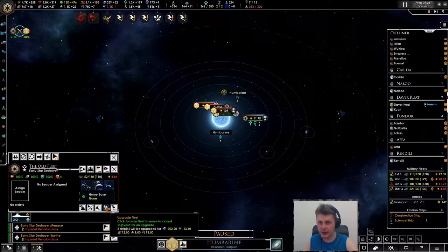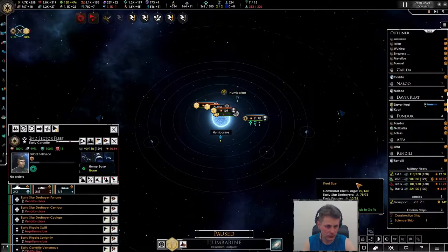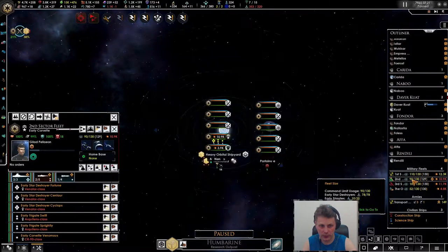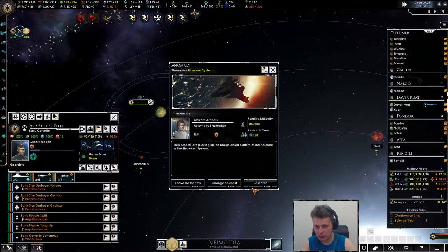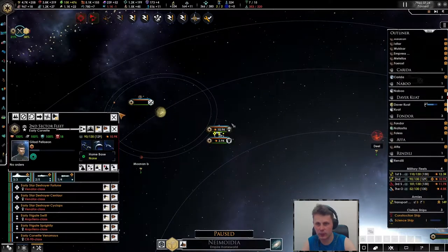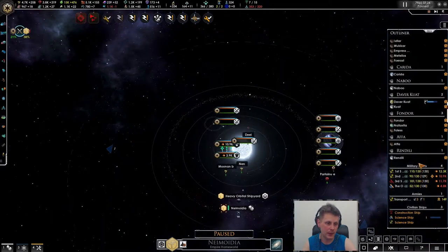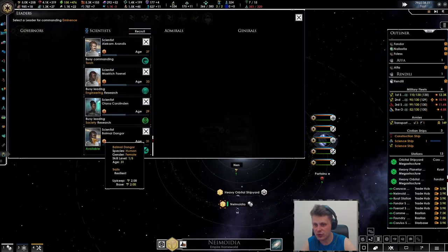We can actually upgrade you and will be refunded some alloys - I think that's good, let's do that. Do we need to heal you up? No - we got an anomaly finally. The ship sensor picked up an unexplained pattern. Why not, let's go for it. I think we should have the other scientist already.